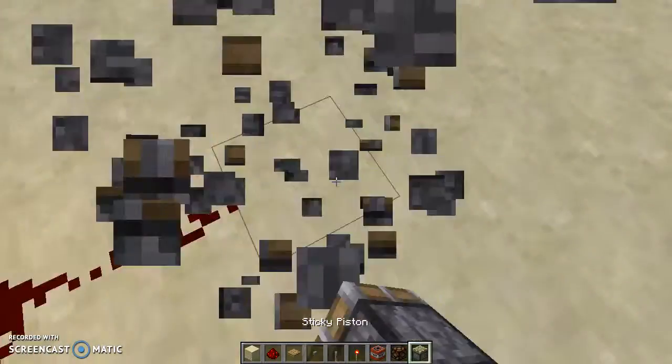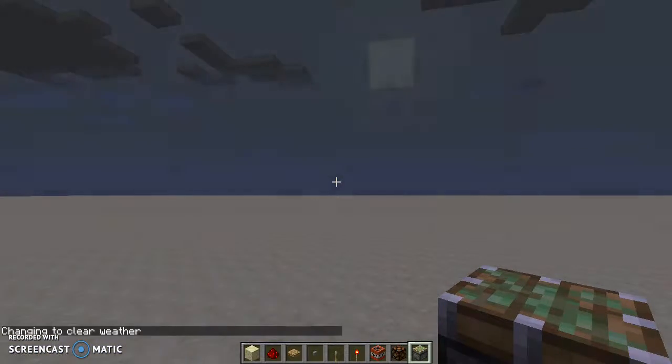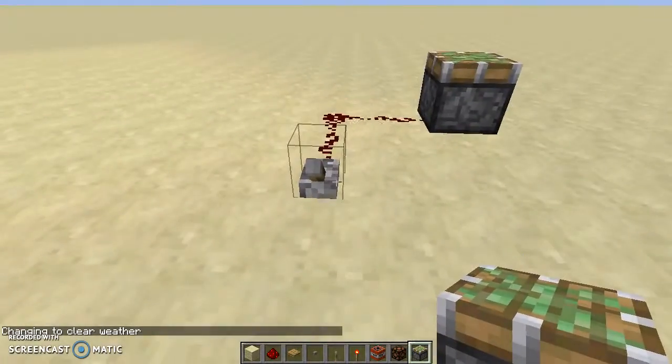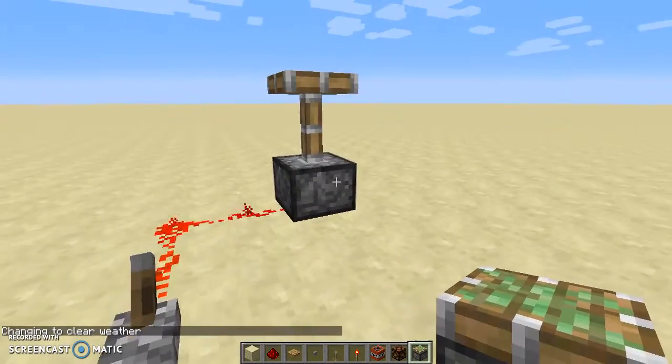Today we are going to cover power. When a piston or redstone lamp is powered, it's on. So when the input's on, the output is on.